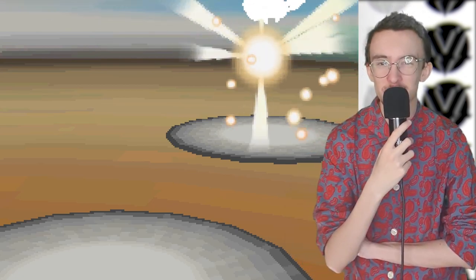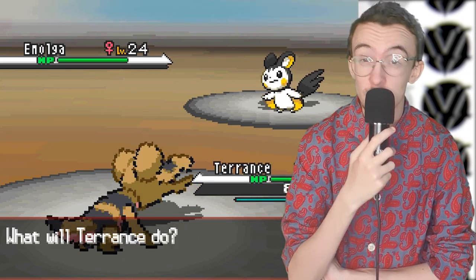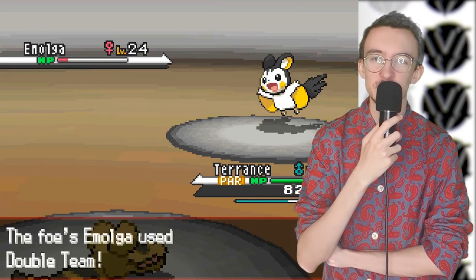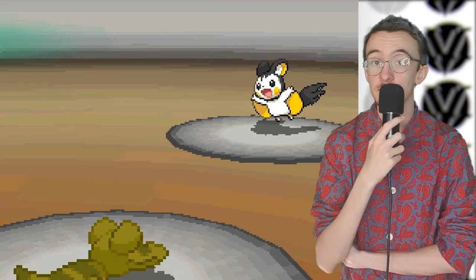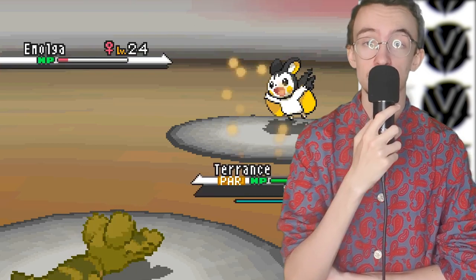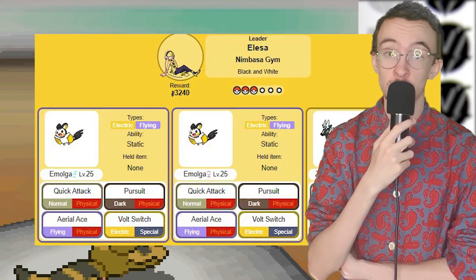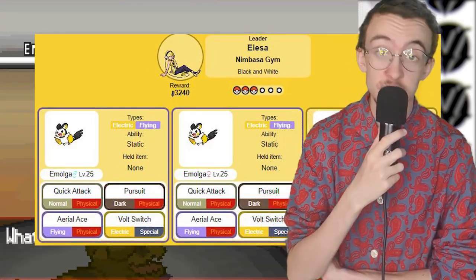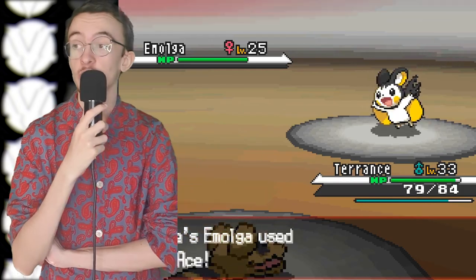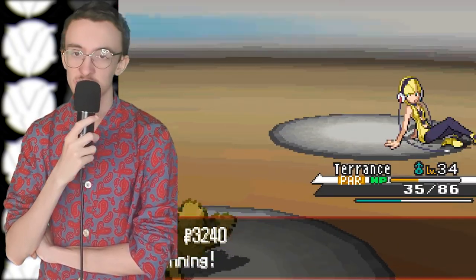Anyway, we take on Elesa's gym. I wasn't sweating about this - electric types, please. Ground types just eat those for dinner. It just made me realise how much I hate Emolga. It can't be hit by ground type moves, and it has Static while all I'm using is physical moves. Static plus Double Team is hell. Lisa has two of these flying rats on her team - disgraceful. But we easily cleaned up, and that was badge number four. We've got four badges now, halfway through the gym challenge, and Sandile hasn't faltered yet.